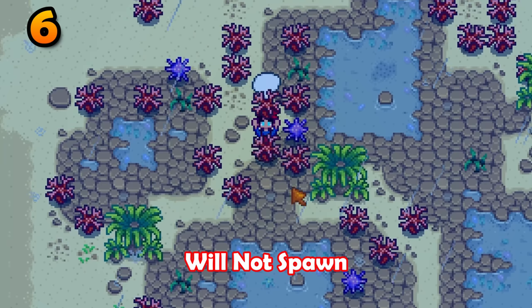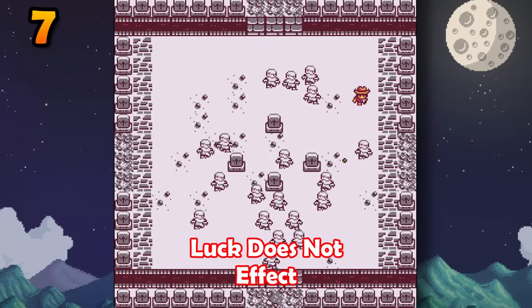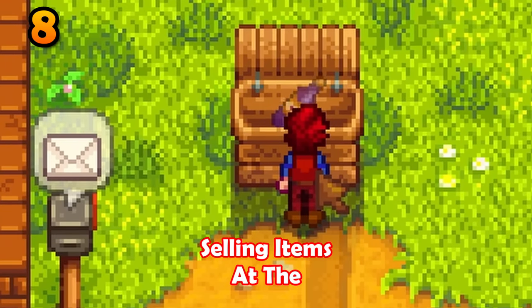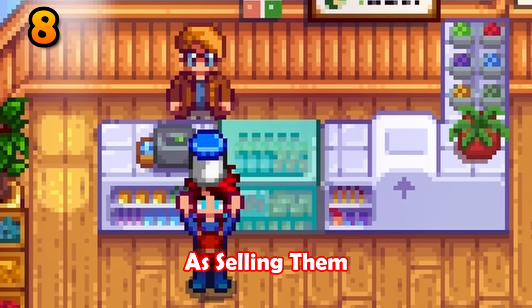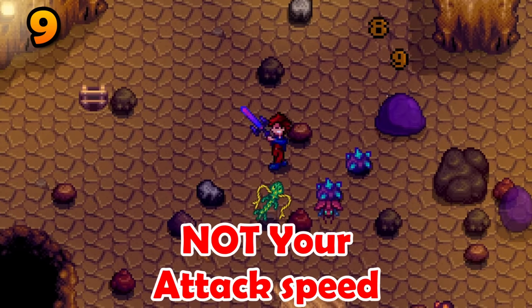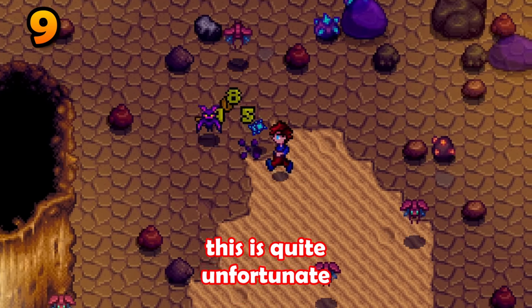More forageables will not spawn after a rainy day. Luck does not affect loot and coins in Journey of the Prairie King. Selling items at the shipping bin will make you the same amount of money as selling them straight to Pierre. Speed buffs only increase your movement speed, not your attack speed. This is quite unfortunate.